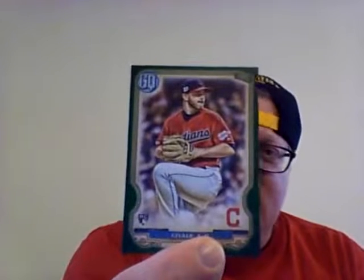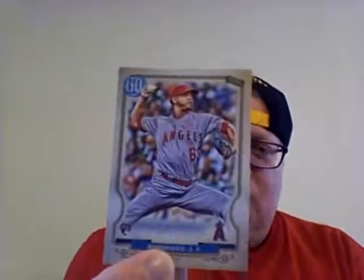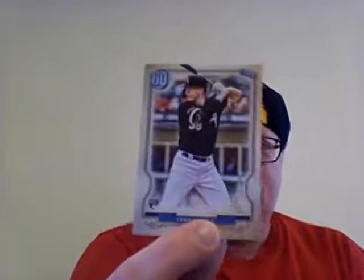And then this is one of the green parallels - I think it was a rookie card, so I got that. And then here are some other rookies: Jose Rodriguez, Alex Young. Most of these rookies I don't know who they are - Josh Stallings, if there's a rookie in here that I should be paying attention to, let me know. Sheldon Neuse, then we have Rangel Ravello - that's a name for ya - and then we have Zach Collins with the White Sox.